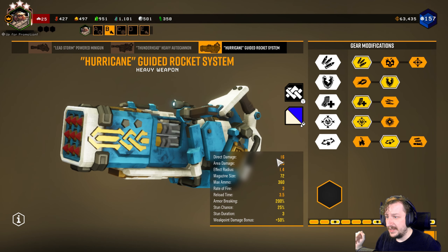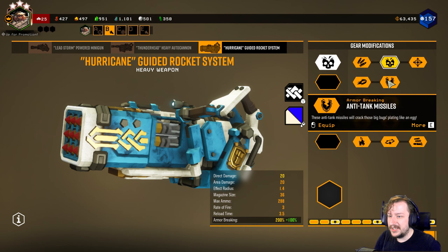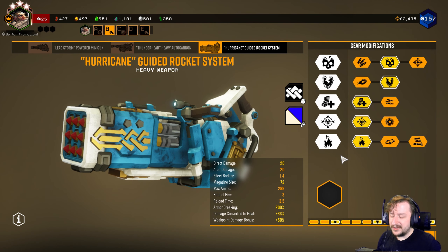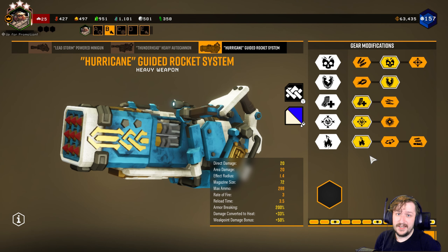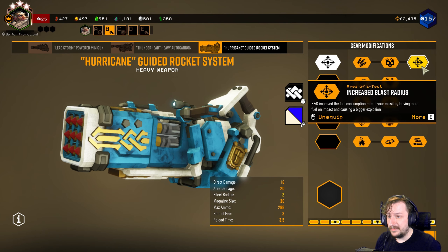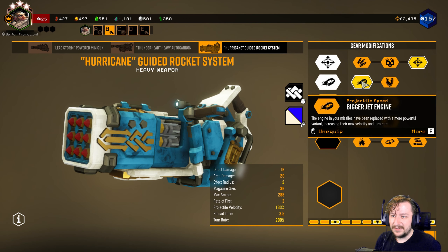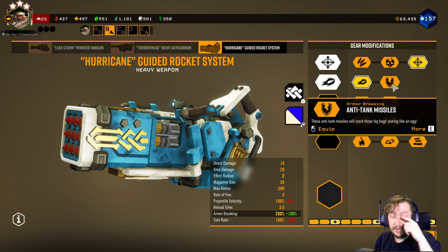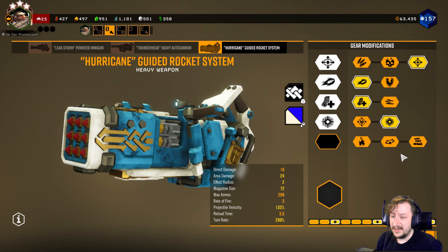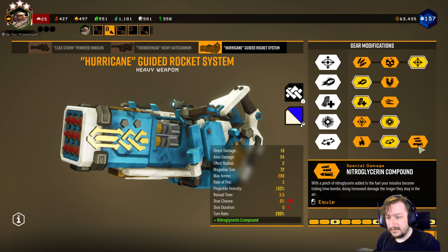This is my general setup for the Hurricane. For a more damaging build, go with Pressurized Gas Cylinder, Anti-Tank Missiles, Nano Missiles, Shrapmel Load, and then either Napalm or Nitroglycerin rounds — this will do really high damage to pretty much anything. For an AoE build to be better against crowds, go with Increased Blast Radius, and either Bigger Jet Engine or Anti-Tank Missiles is fine depending on your preference. Nano Missiles again for a larger magazine, Zip Fuel for more AoE, and then either Uncontrollable Deep Compression or Nitroglycerin rounds for more damage and status effects.